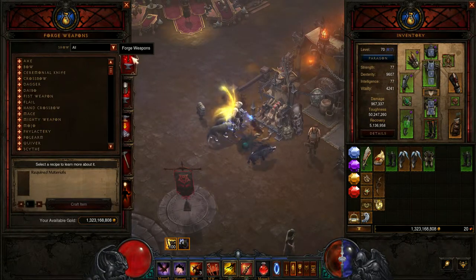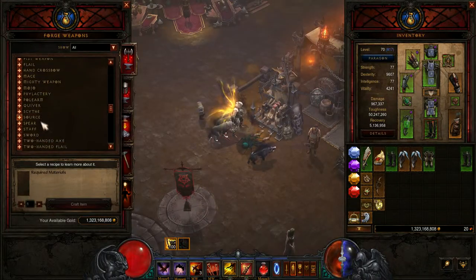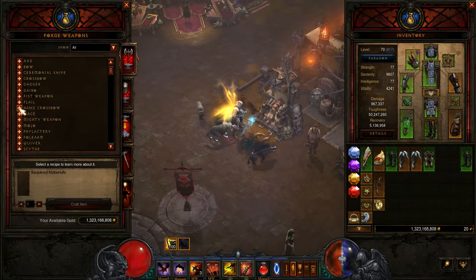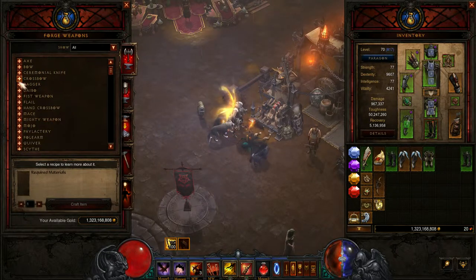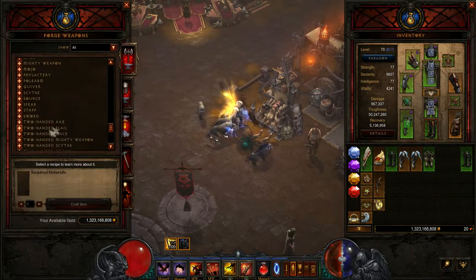This is where you can forge weapons. You can do things like axes right the way through to two-handed swords — it's all alphabetical for every character that you've got. So you've got hand crossbows, fist weapons, daggers, crossbows, axes, spears, swords, two-handed maces, mighty weapons, etc.